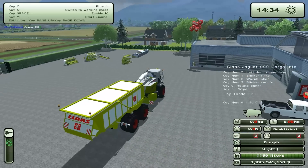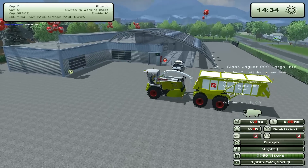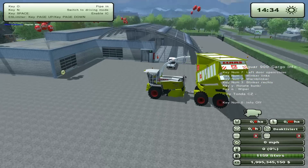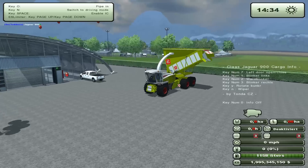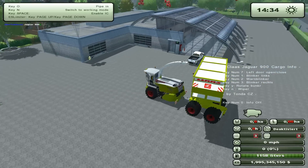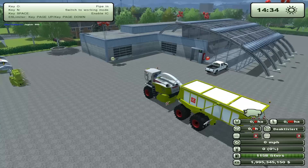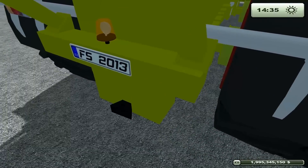Rotate bunker is Y — well, that's going to be a problem, isn't it? That poses a small issue. Switch to working mode. Rotating the bunker has to use Y but I can't do that in this mode. Key N says wiper but that switches me to driving mode — so that's not necessarily the most helpful information. Beacons — look at all those beacons, nice. And it's got a hitch for pulling its own header trailer, which is nice.